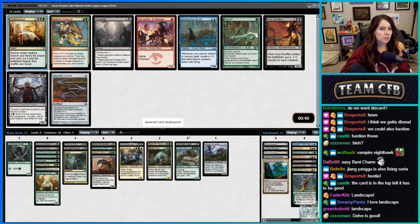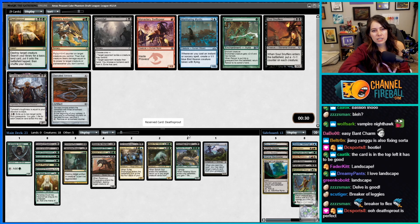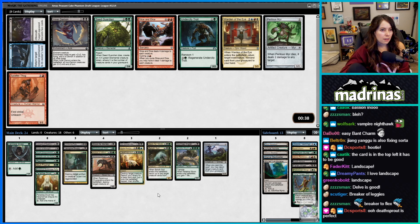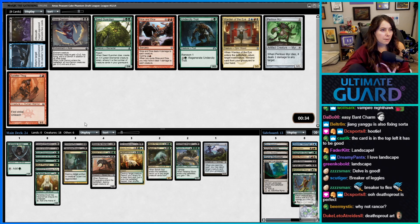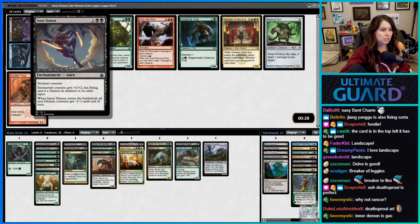Doomfall — oh, Deathsprout's gotta be good for us. It's actually a pretty hard card to cast. What is Soul Snuffers? When Soul Snuffers enters the battlefield, put a minus one minus one counter on each creature. Wild. But I think we want Deathsprout.